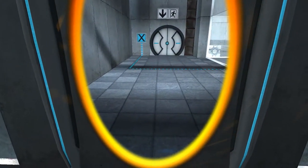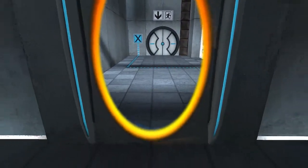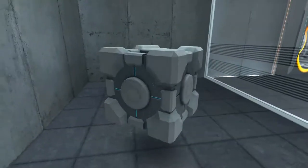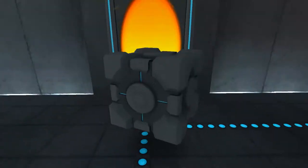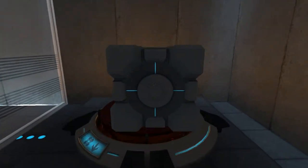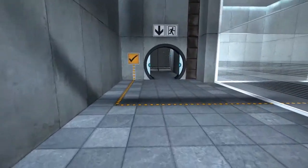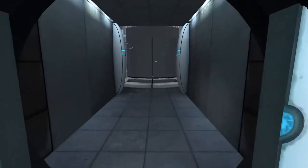Come back here, Companion Cube — or whatever it's called. Come on, you're coming with me. We made it! And boom, there we go, out the portal. There we go — sweet. Here's the exit! We beat the level. Let's go up the elevator.